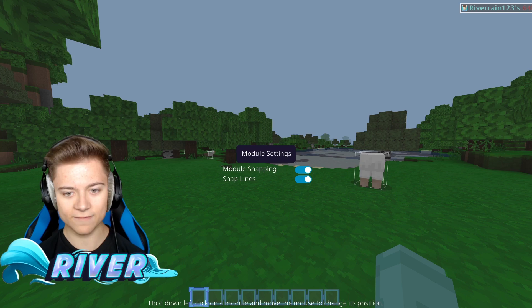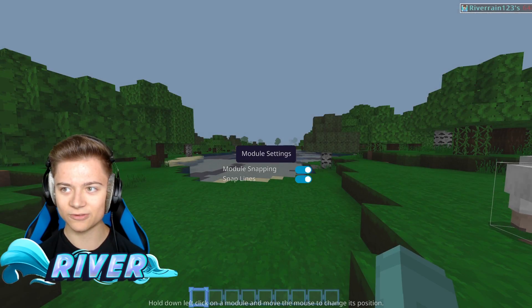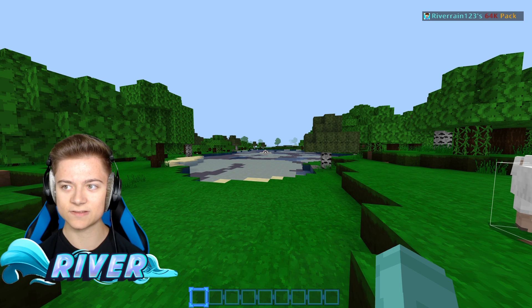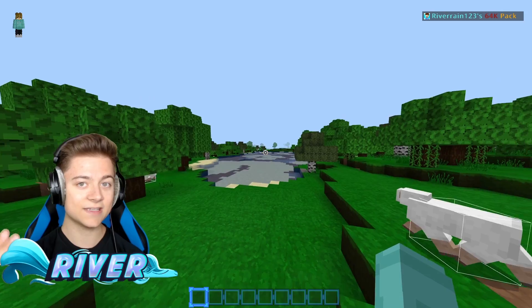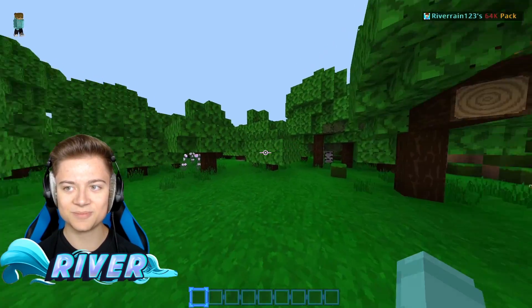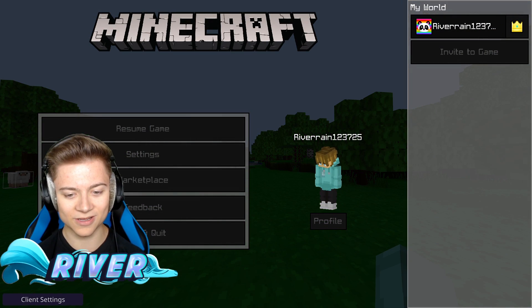We got the pack display, which I've wanted to check out for a minute. There we go — that's what it looks like. We got the River Rain 64K pack showing over there — we can just see my texture pack. That's actually pretty cool. It even has the picture as well.